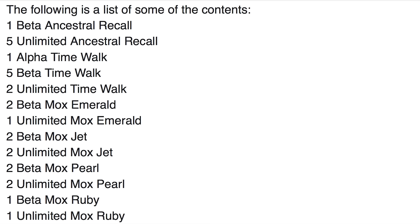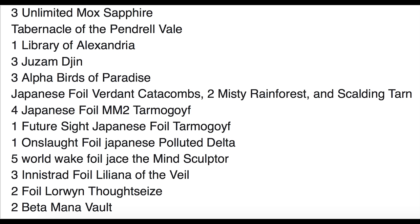So if someone is selling complete sets of Power 9, first of all make sure they're not fake. Secondly, it might be that they don't come to the market that often, especially a collection like this. You have unlimited Sapphires, you have Libraries of Alexandria, you have Japanese foil fetch lands, 4 foil Japanese Goyfs. Wow, that will set you back quite a bit of money.